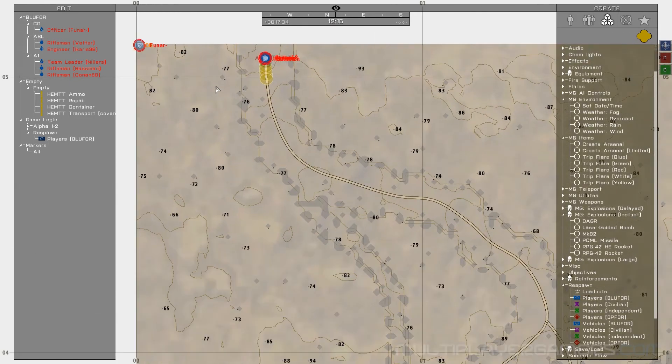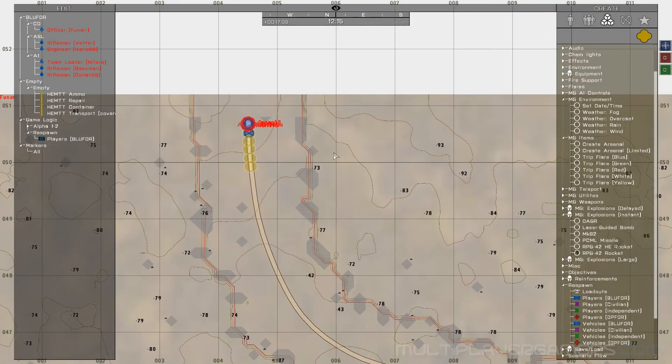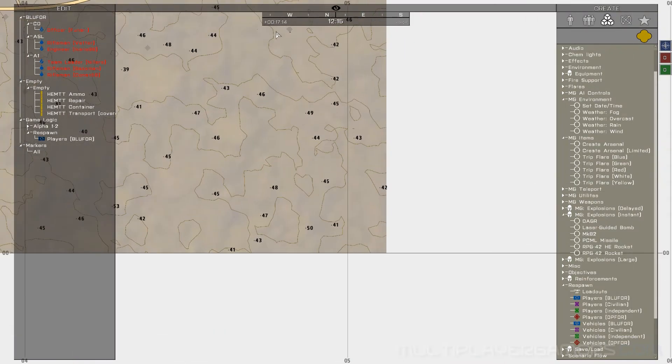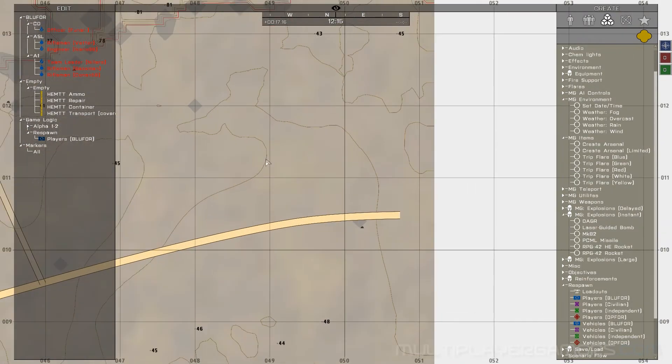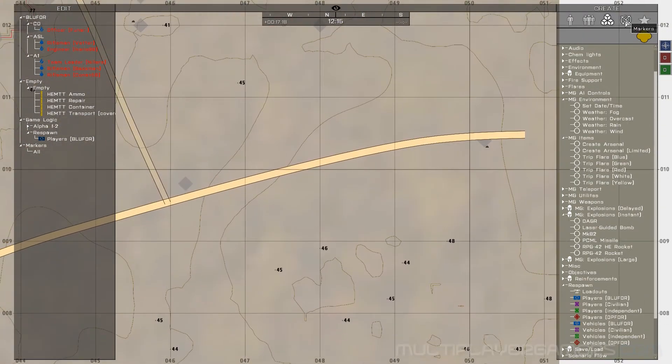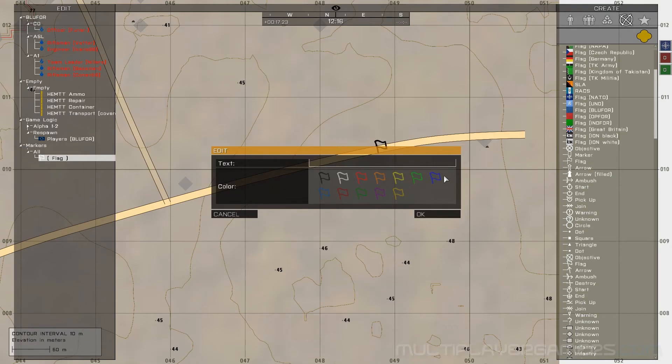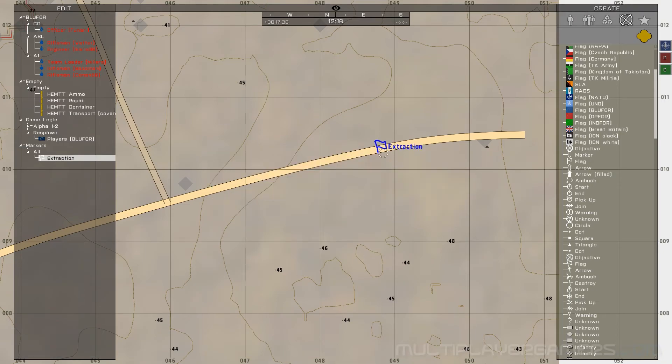They are starting up in the northwestern area of the terrain, and eventually their target zone is down here. I'm going to go ahead and mark it with a map marker. So that is extraction.